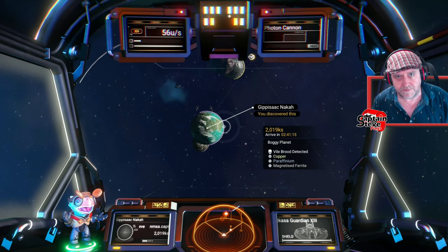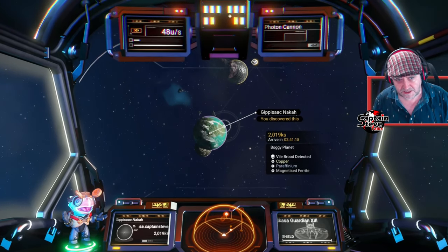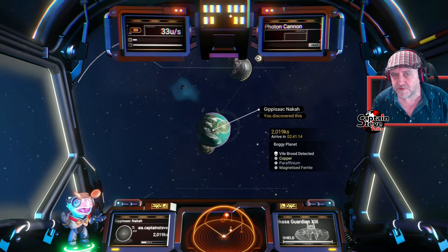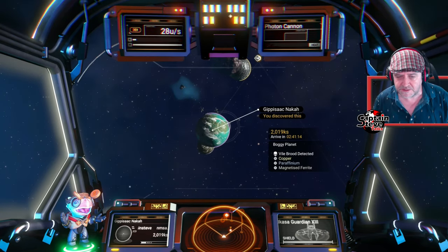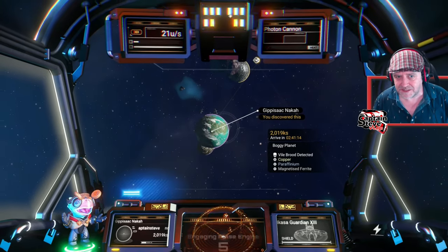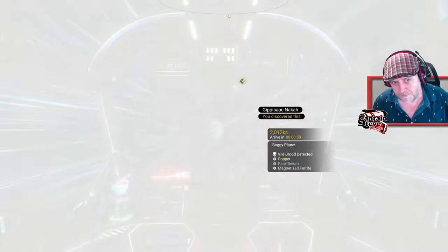We're looking for planets like this as you're flying in and around systems, and they will be marked with a little skull — a bit like pirate systems — that says 'void brood detected.' You need to fly down to those planets and find yourself a grub, and I'll show you what you're looking for when you get to the planet.